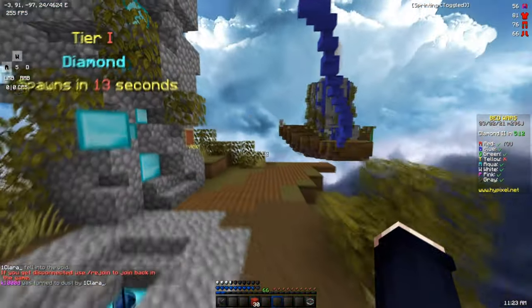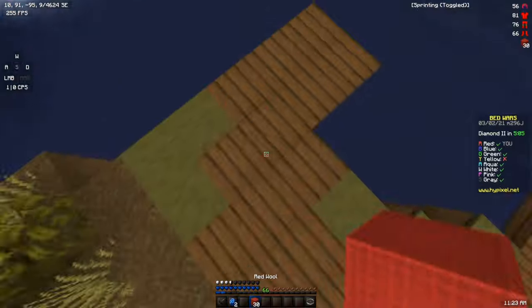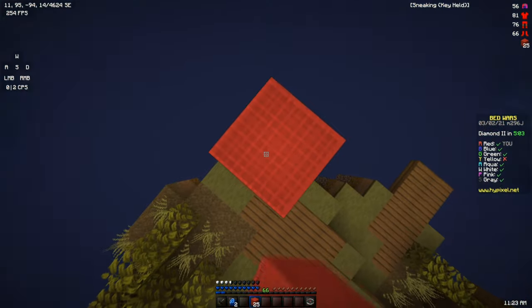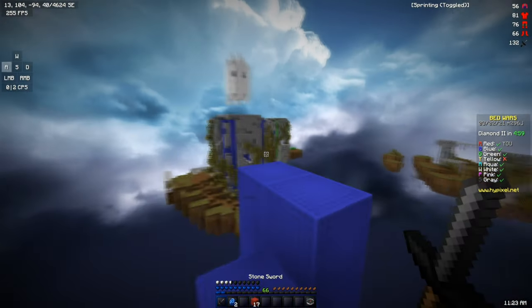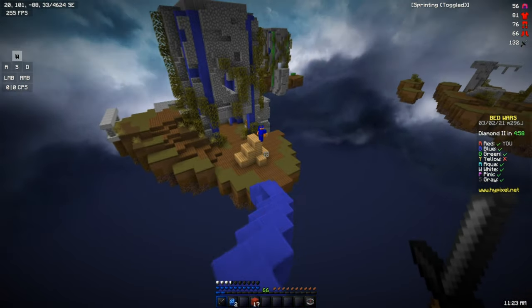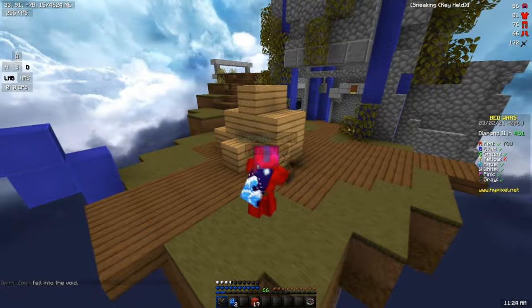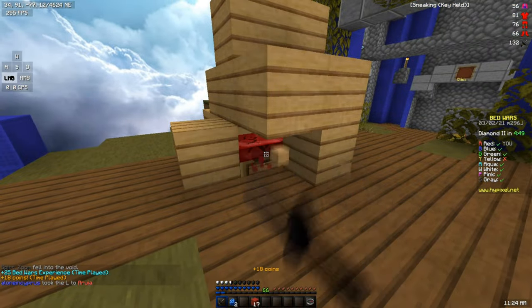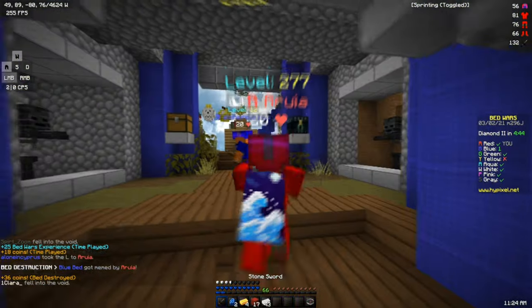I've also never played this map before, so I have absolutely no idea where I'm going. This layout is super weird. I don't know what kind of a bridge this guy's making. This actually just looks like he threw a bridge egg or something. Super random. I also don't know what kind of a defense he's making here.